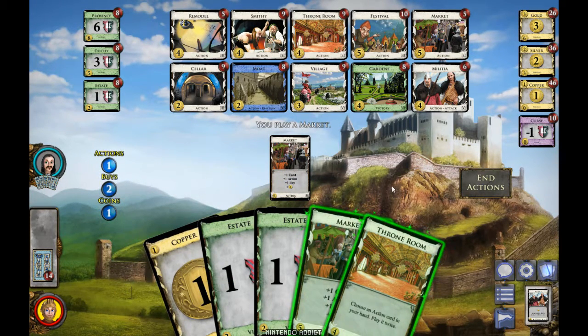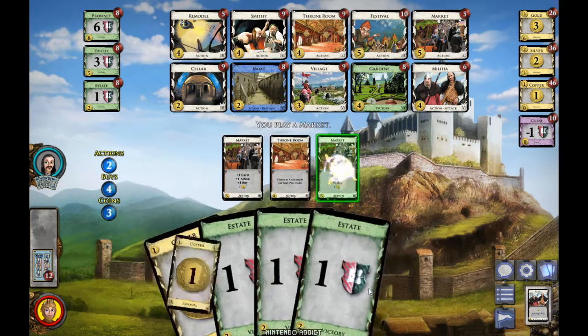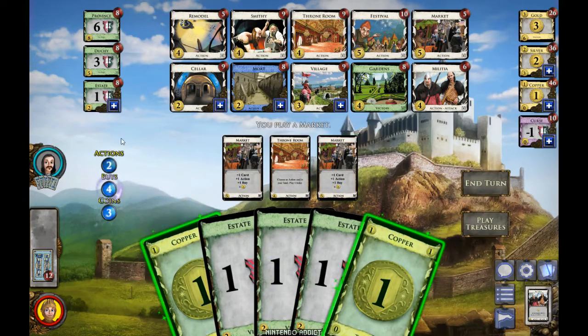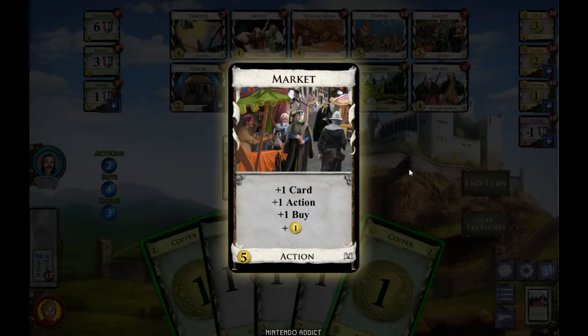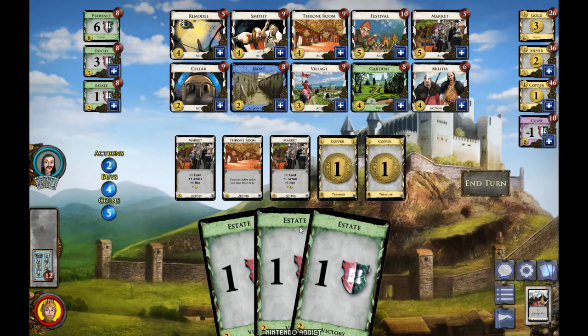The card I drew was the Throne Room. If I use it, I get to pick an action card and play it twice — it's like having two Markets in hand but even better because I get two actions instead of one. We apply everything on the card twice. I have five coins now.